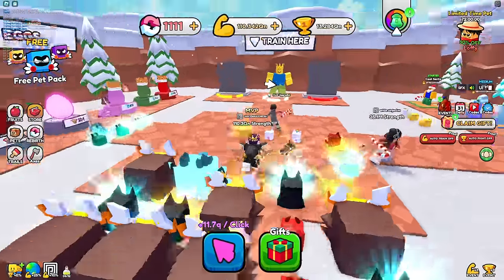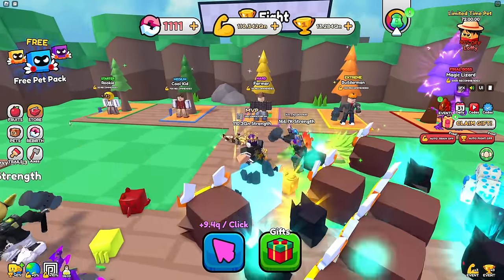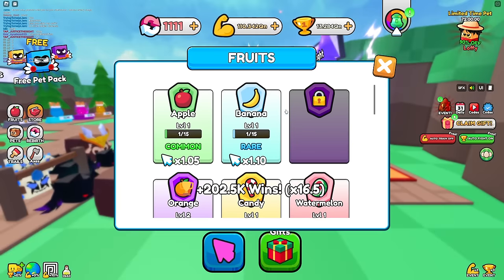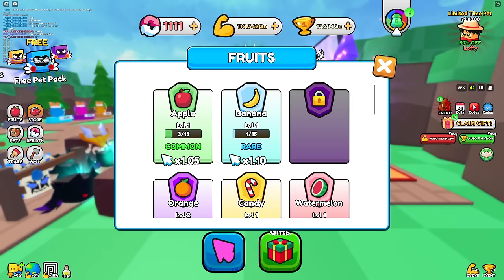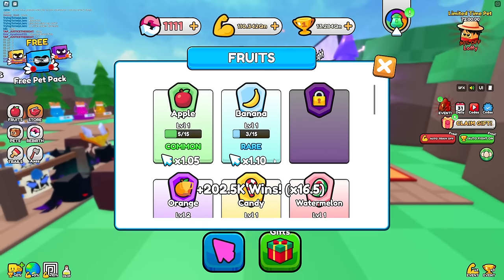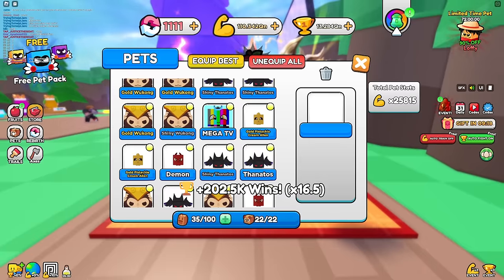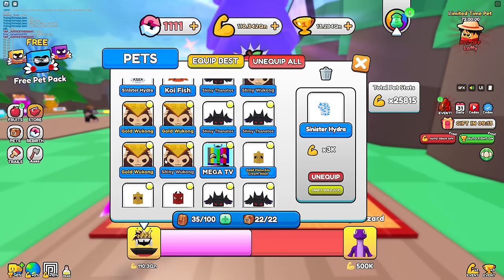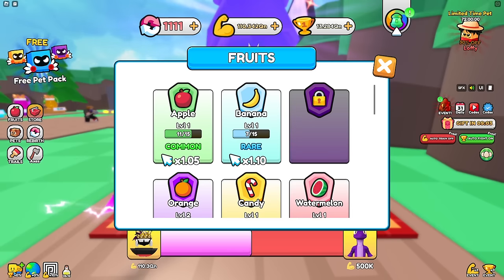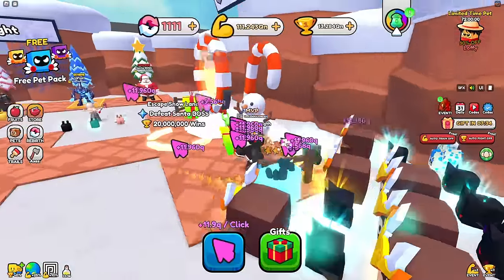Now I need to get three more from the first area - already got an apple, got a banana that's rare, and just need one more. These fruits make like no difference - banana is only 1.1x. I also gotta upgrade my pets since I have some with 750x from spending Robux on eggs. Finally got all of them - the blackberry is the last one!